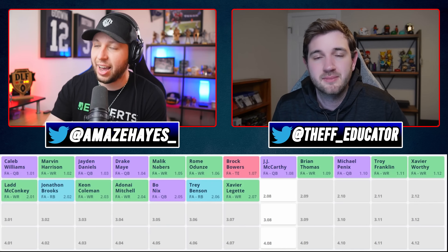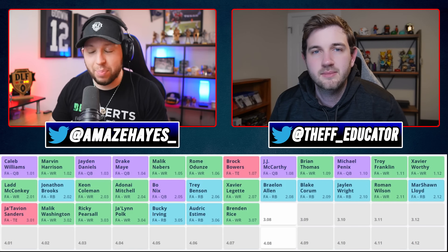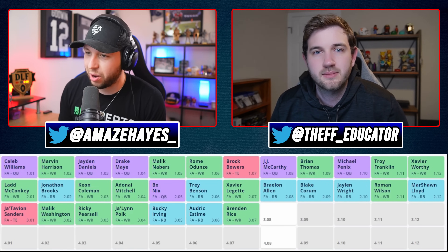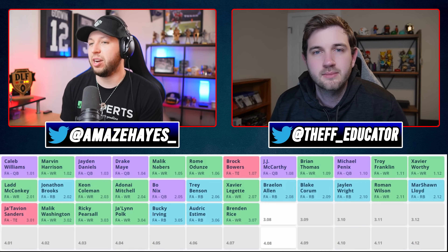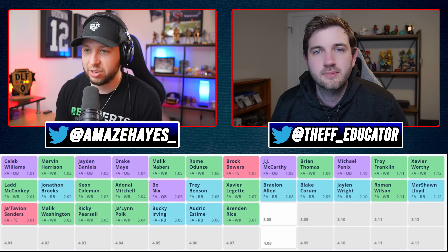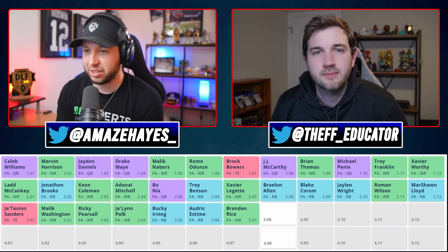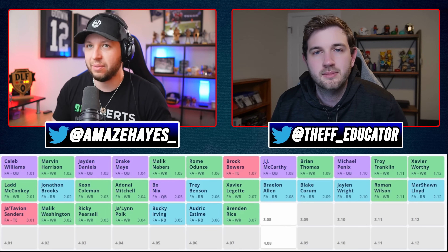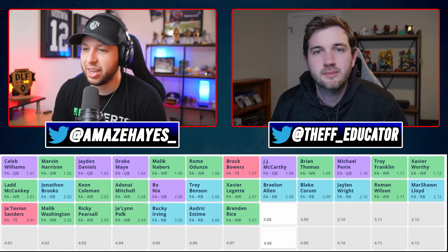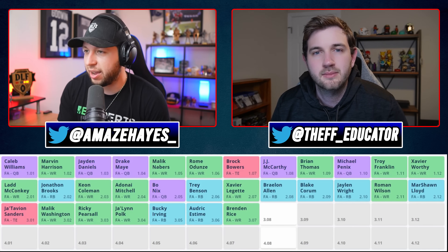So we're up again to the 3.08. A bunch of wide receivers and more running backs have gone, and Jatavian Sanders went as well. With the 3.08, we're looking at guys like Devontae Walker and Malachi Corley at wide receiver, Ray Davis — one of my favorites in this class — Will Shipley, and Spencer Rattler, who's been a Senior Bowl riser darling at quarterback. Where are we looking for this pick, Matt?